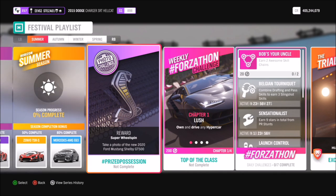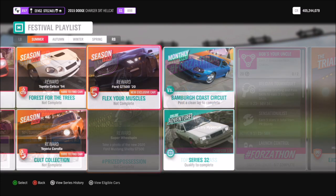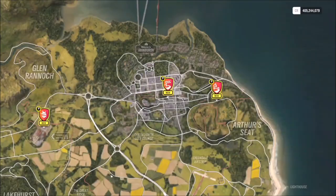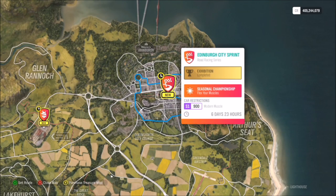This photo challenge is super simple — it just wants you to take a photo of the new 2020 Ford Mustang Shelby GT500, but first you must win the car. In order to do this, you have to complete the festival playlist event called Flex Your Muscles. This requires you to race in an S1 modern muscle car and win all three races, or the championship, on expert difficulty.